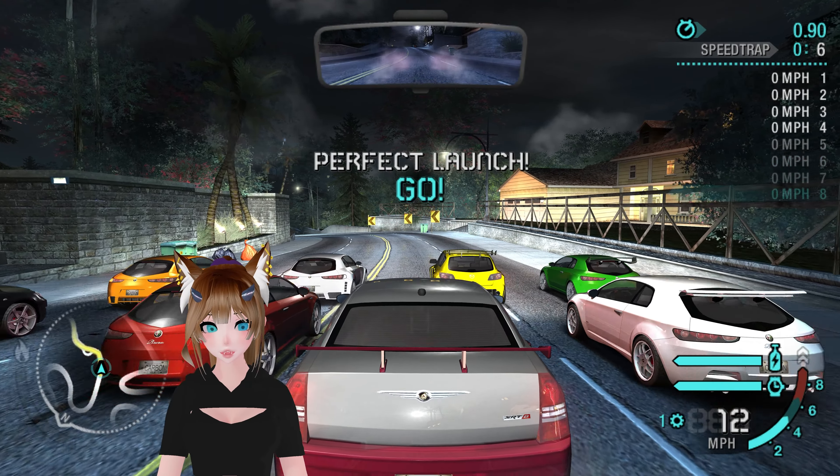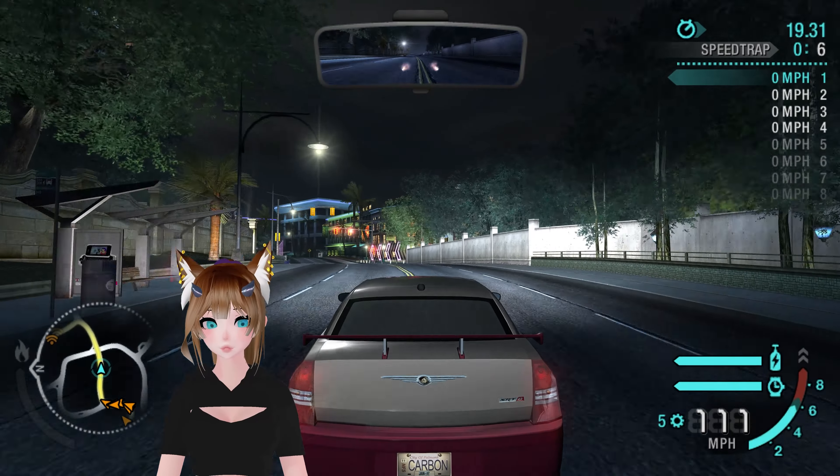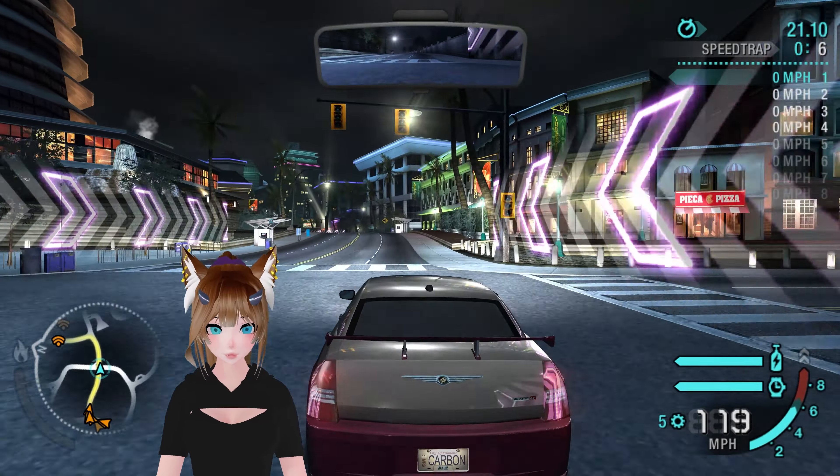It will happen, it's going to happen no matter what. So you just have to basically either stay behind to have the AI rubberband the other way around and just stay behind, or you have to hope and pray that it'll be easier. Once you get a certain distance behind you, the AI will absolutely rubberband very heavily back up to you, especially in the later ones.